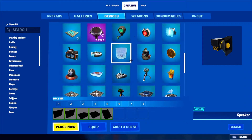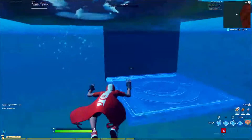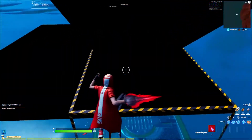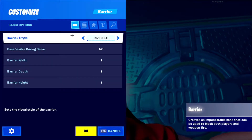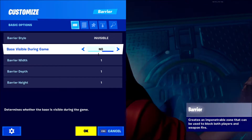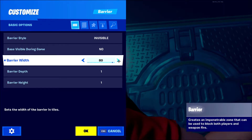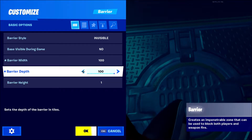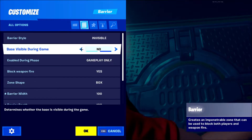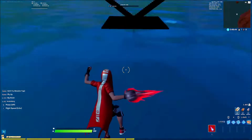Go to Devices, scroll down until you find the Barrier. Place it directly right there. Then configure it: barrier style invisible, visible during game — no, barrier width all the way up, depth all the way up, and barrier height keep it at one. Click okay.